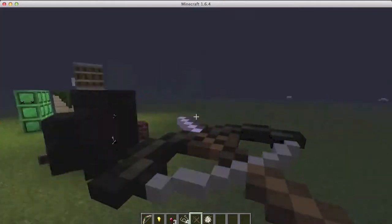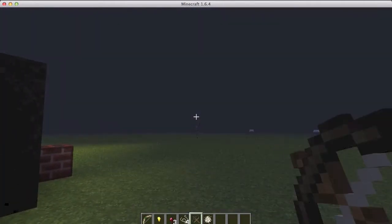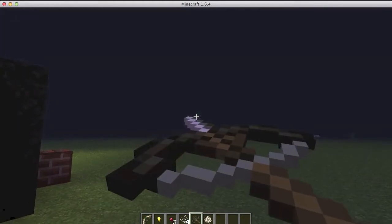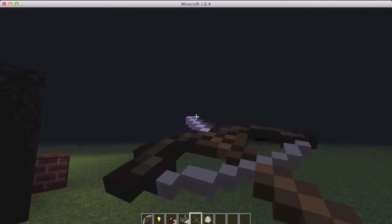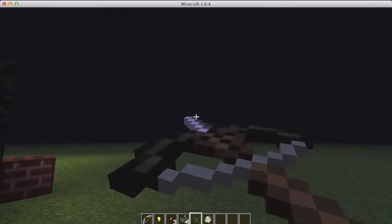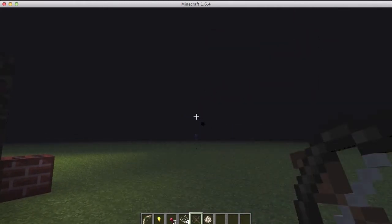Then the crossbow — crafted like you just saw, and it's pretty cool. It has a nice sound effect. Let's see if we can shoot the skeleton with it.